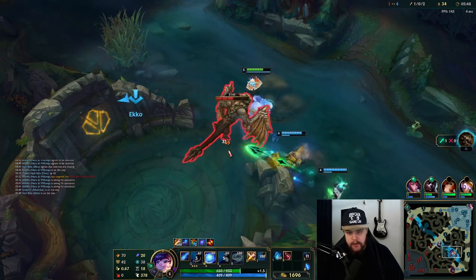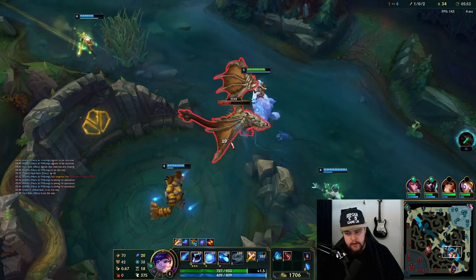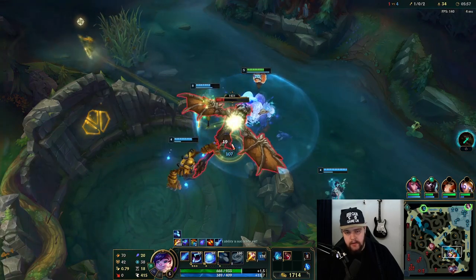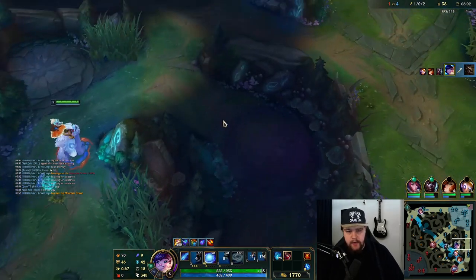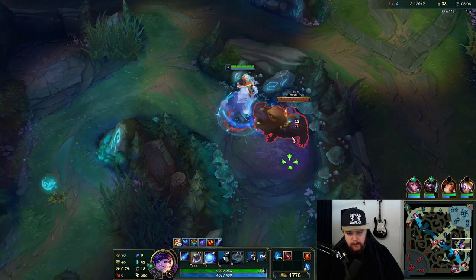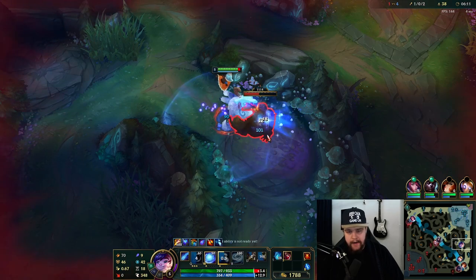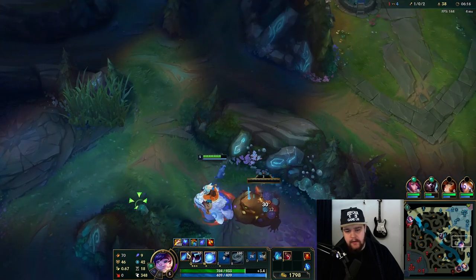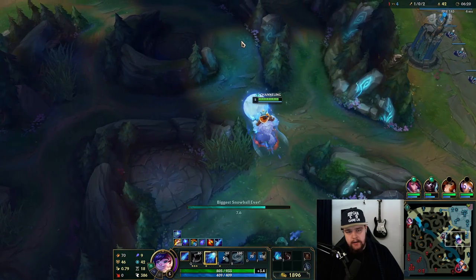We go for dragon straight away - we have 800 on the Q and 600 on smite, which means 1400 damage smite. You want to make sure you use the Q for that. I am not going to Q this yet because I want to have it up for the 1400 damage smite, so the smite is not contested. What you do is press Q first, and a little bit after that press smite - don't smite then Q, but Q then smite, because smite into Q is not going to line up very well.